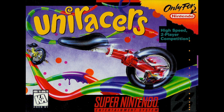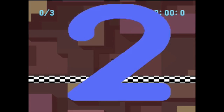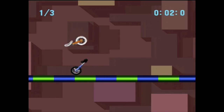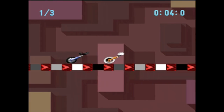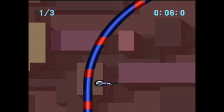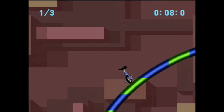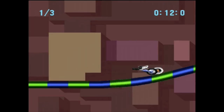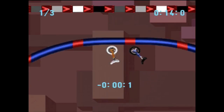Uniracers is a really odd racing game that came out late in the Super Nintendo's life cycle in December of 1994. It's a side-scrolling one-on-one racing game and in some ways reminds me of looking at a roller coaster from the side. Imagine Sonic 2 and make it a racer and you'll have something that resembles Uniracers. It was developed by Nintendo of America and DMA Design, which later became Rockstar North, known for their Grand Theft Auto series as well as Lemmings.